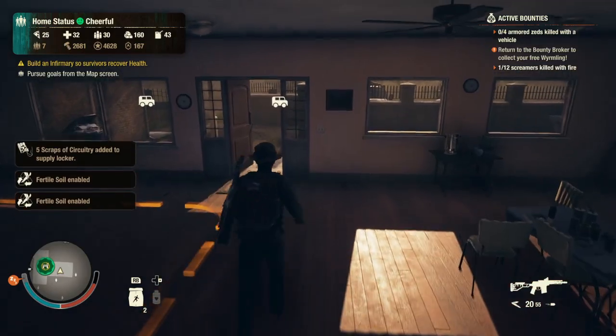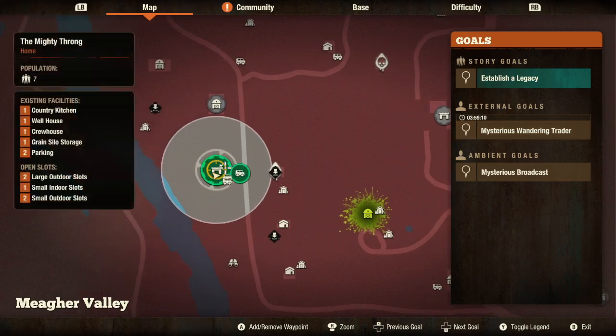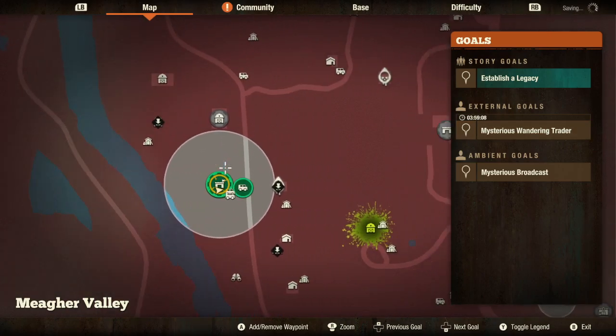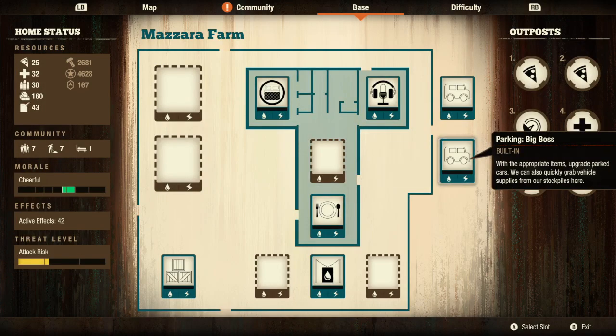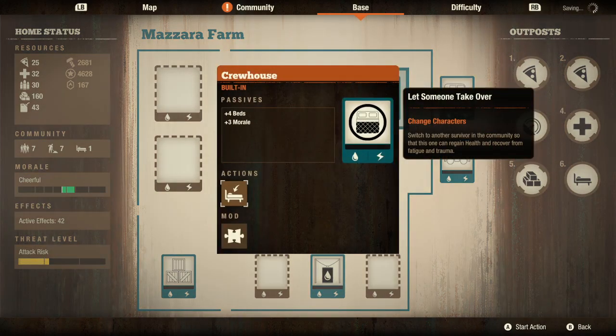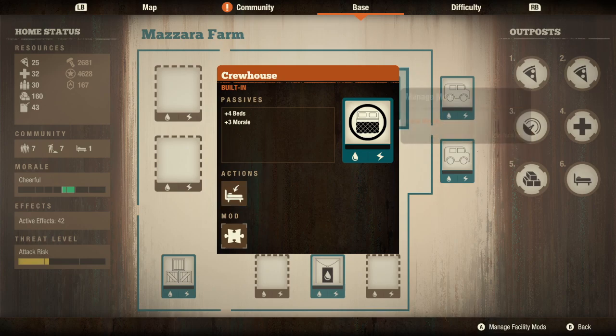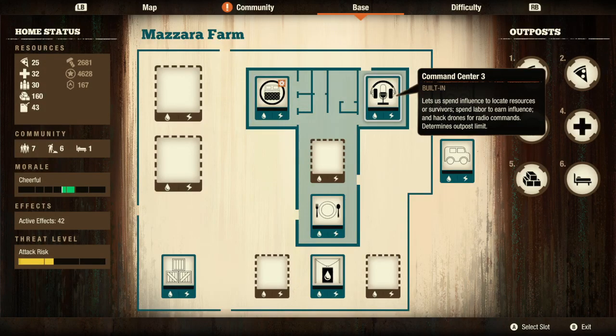Alright, so here we are, claimed in at Mazara Farm. The wandering trader popped up right where I'm at — that's rare. Let's take a look at the base. Here you have the front with your 2 parking, your command center, and the crew house. Crew house gives you 4 beds and 3 morale. I am loving the fact that you are getting morale out of these built-in beds — it is quite fantastic.